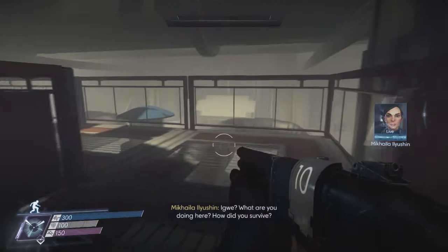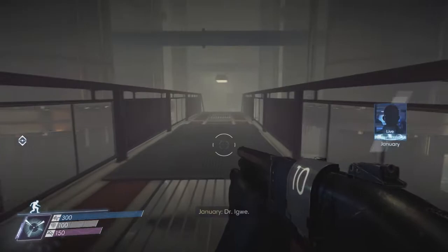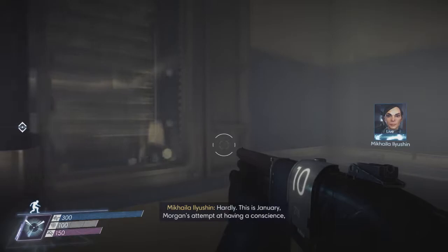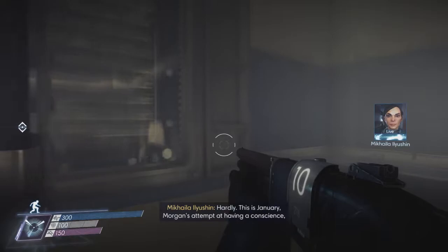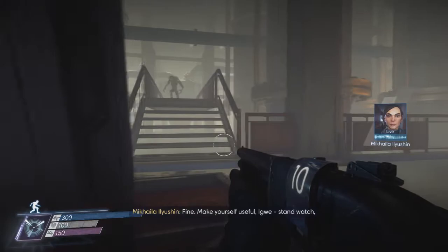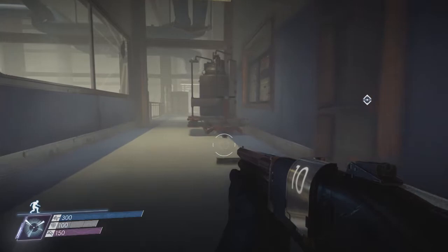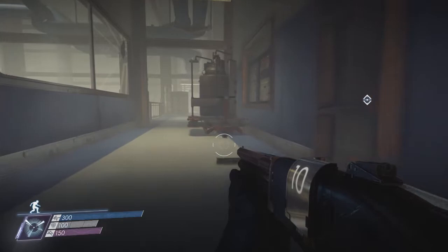Morgan, this is Dr. Igwe. I've made it to your office. Igwe? What are you doing here? How did you survive? Chief Illusion. Well... Dr. Igwe, my word, what is that? Is that you, Morgan? Hardly — this is January, Morgan's attempt at having a conscience. But as per usual, it's only evidence of her ego. There are a number of responses I could make to this, Chief Illusion, but we are pressed for time, and Dr. Igwe is already showing signs of anxiety and disorientation. Fine — make yourself useful, Igwe. Stand watch and keep away from the fabricator. I was not expecting him to go there.